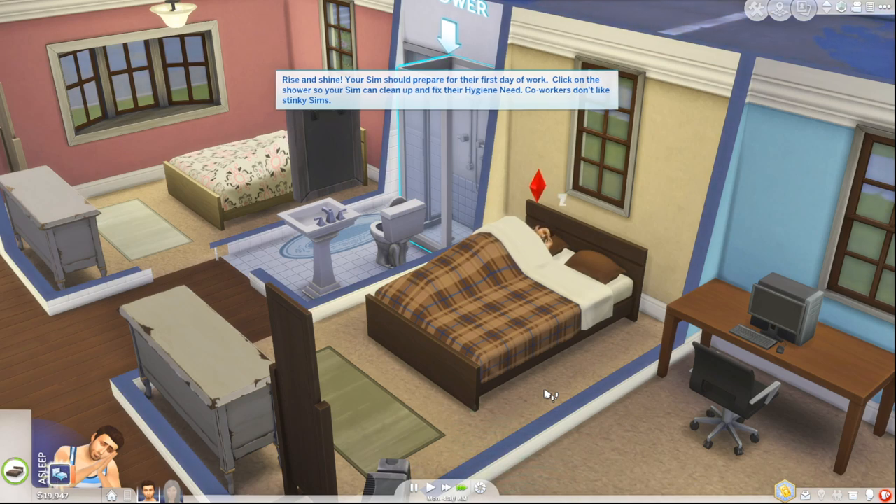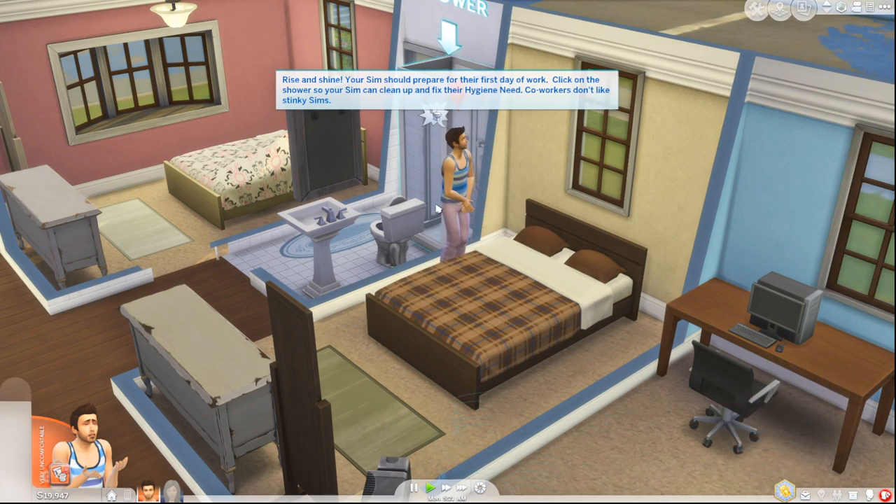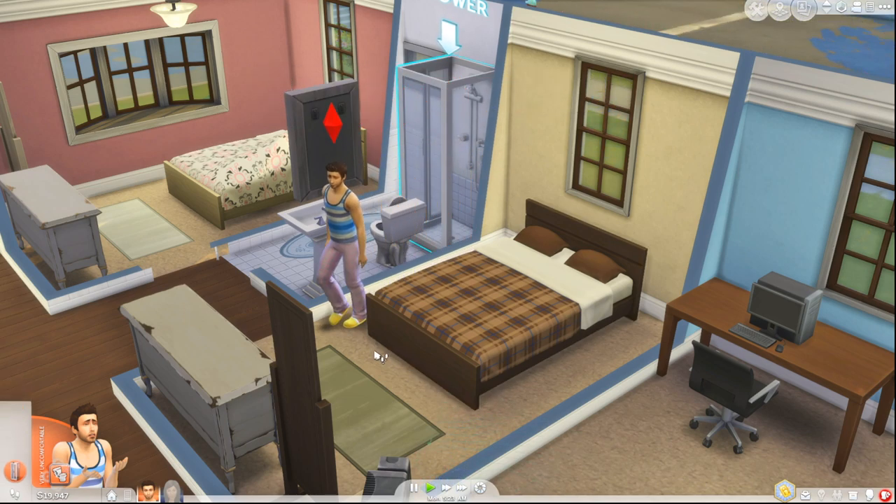Rise and shine. Your sims should prepare for their first day of work. Click on the shower so your sim can clean up and fix the hygiene need. Co-workers don't like stinky sims — and nobody likes stinky anybody.